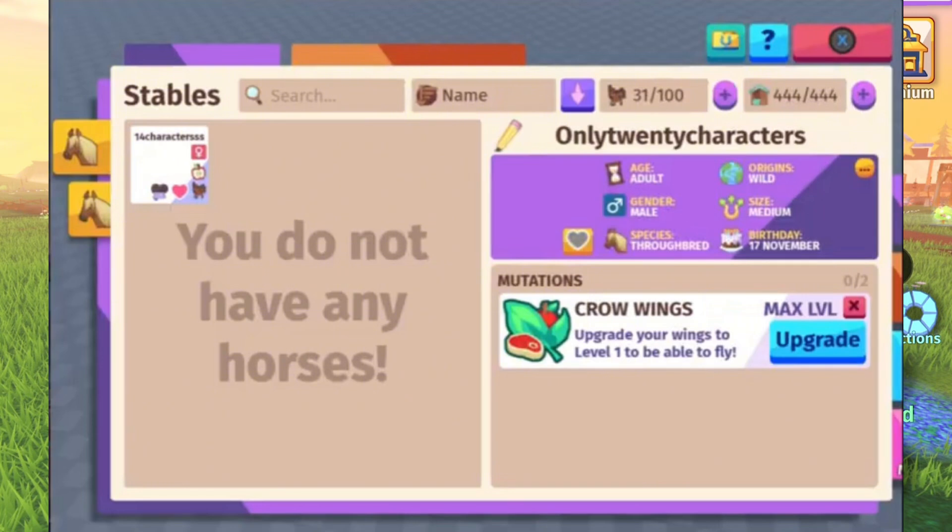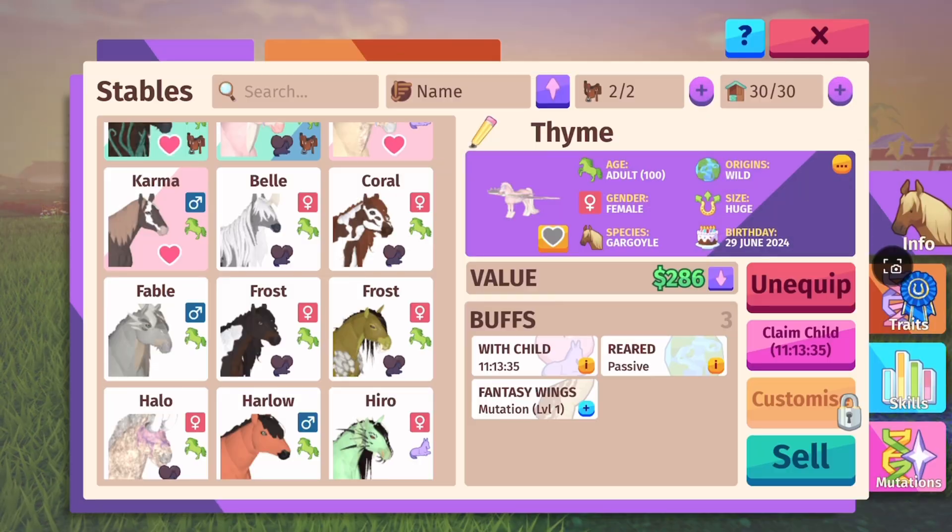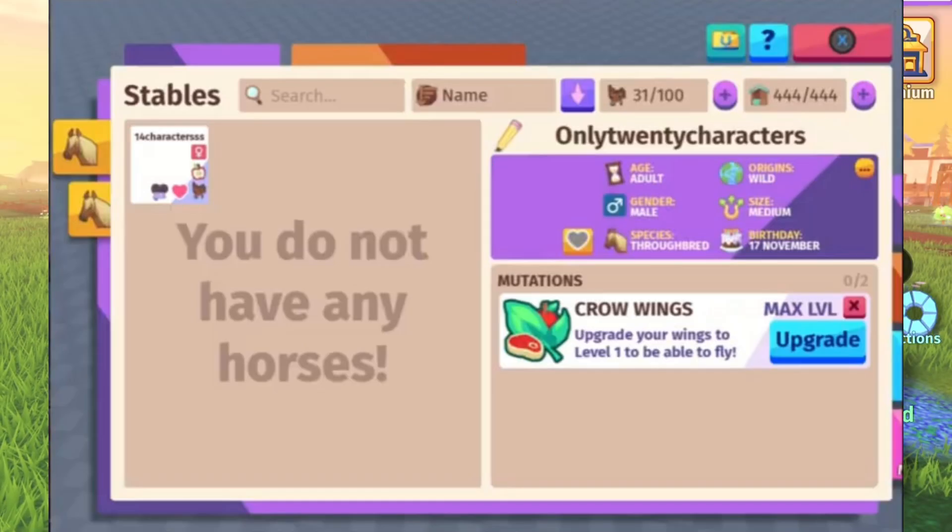Now here are some of the photos. This first one is Crow Wings — upgrade your wings to level one to fly. You can see it says 'star bred' and it changed the adult horse — instead of a green horse it looks different now. I noticed there's a 'medium' label and you can see the stats on the sides, like 444 out of 444.